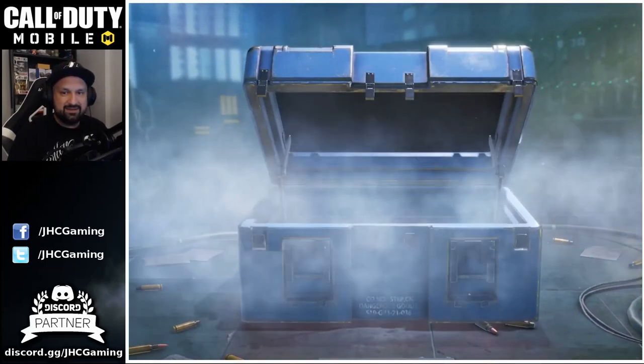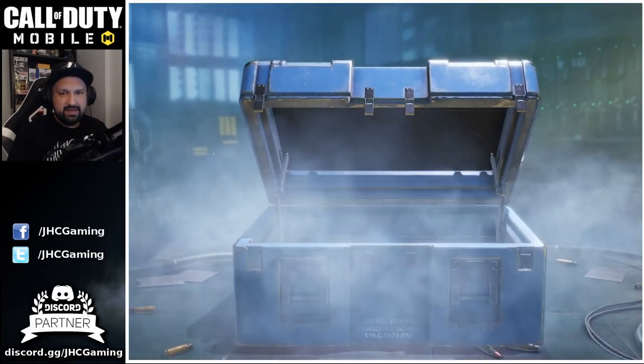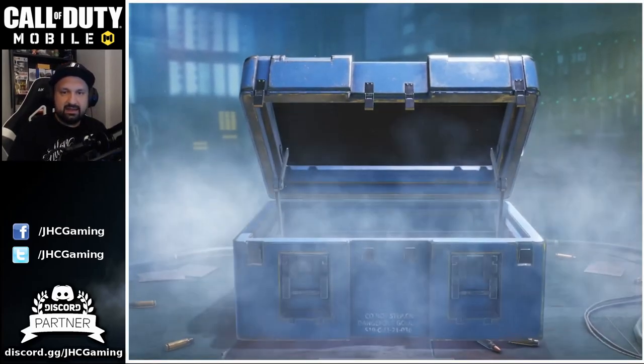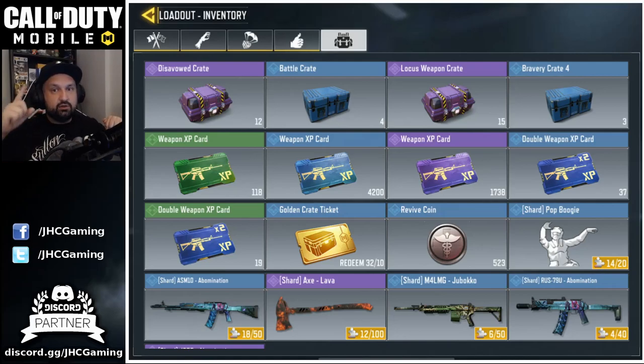It says Lemon Drop Candy but this is two sprays in a row guys — number three — yo, all sprays! No way, four sprays! I think four weeks in a row I only got sprays in my clan crates. Leave a comment guys — are you lucky with the clan crates? Because this is horrible for me.